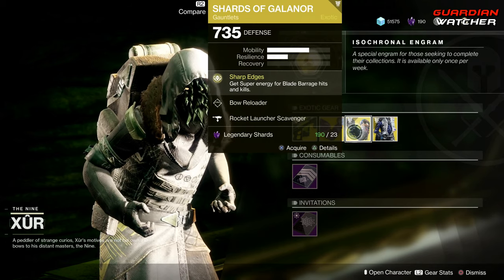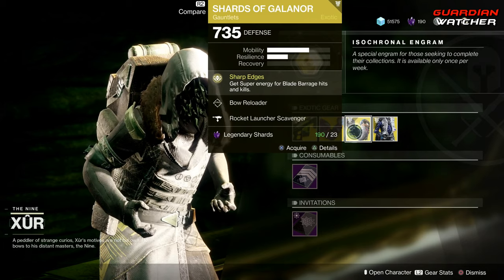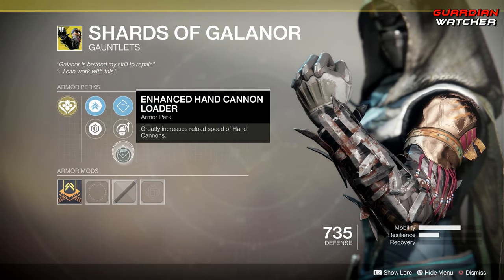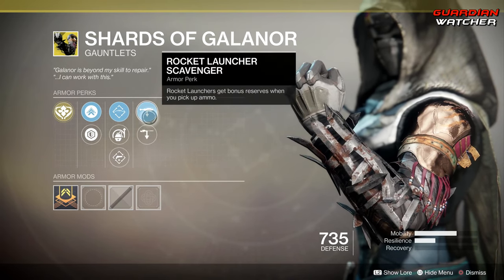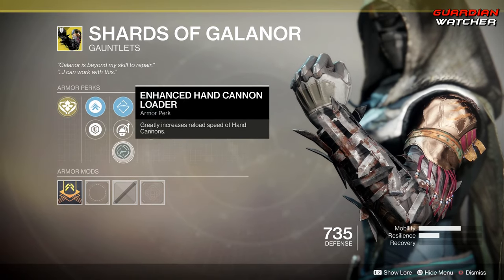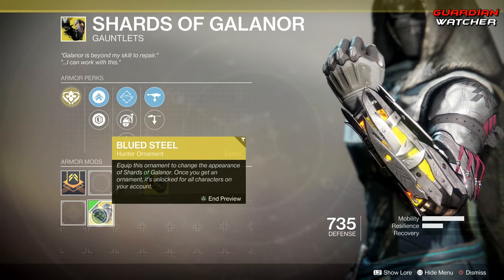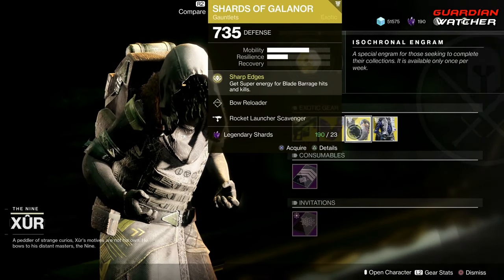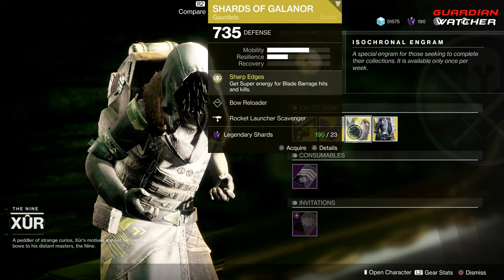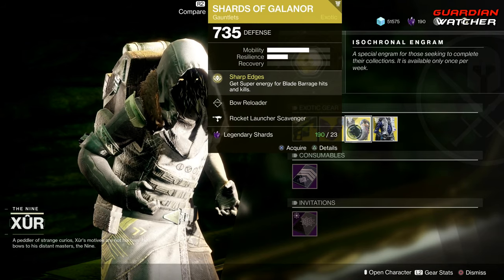Next we have the Shards of Galanor for the Hunter. The intrinsic perk on this is Sharp Edges, which gives you super energy from Blade Barrage hits and kills. Then we have Bolt Reloader, Enhanced Impact Conduction, Enhanced Hand Cannon Loader, Rocket Launcher Scavenger, as well as Sniper Rifle Scavenger — both enhanced, which is pretty interesting. We also have the ornament called the Blue Distill, which makes it look normal and new. If you guys do not have the Shards of Galanor, definitely grab it. It is definitely a Tier 2 in PvE and PvP. Some would argue it's not as good as it used to be, but I still like using the Shards of Galanor, especially in PvP.